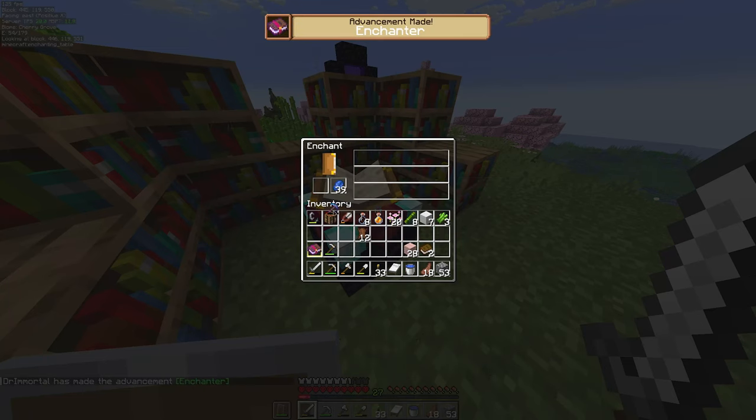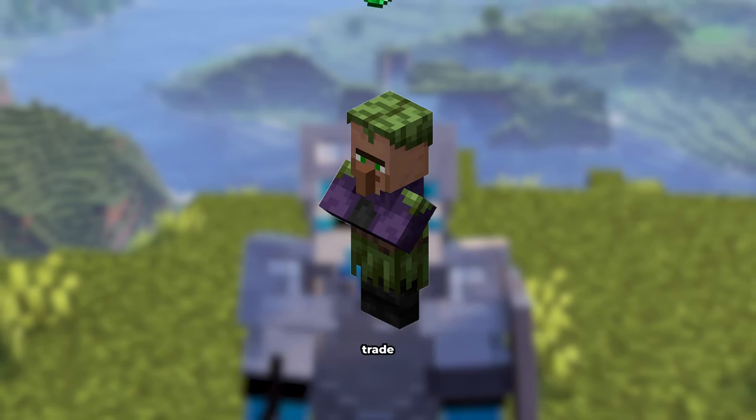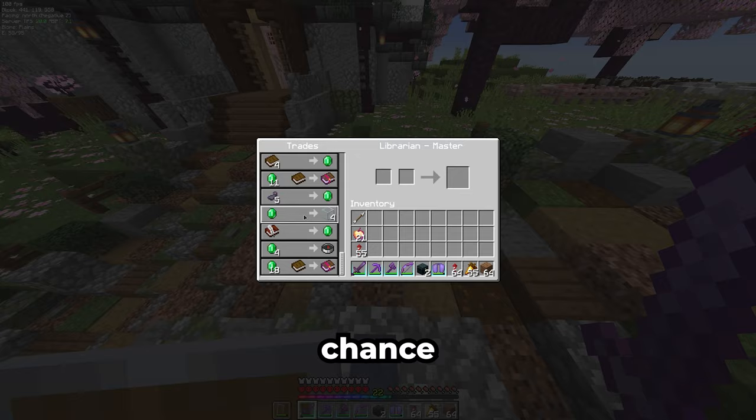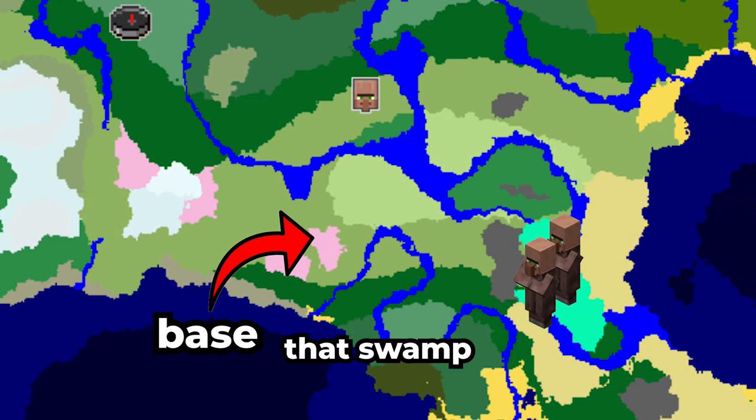Then I finished the enchanting setup and got feather falling four on a book and fortune three for the pickaxe. Alright, time to get mending. Since there have been some changes to librarians, we need swamp villagers now. Trade with them until they're at the max level, and even then there's only a 50% chance of getting a mending trade. So let's start by getting two villagers over to that swamp.